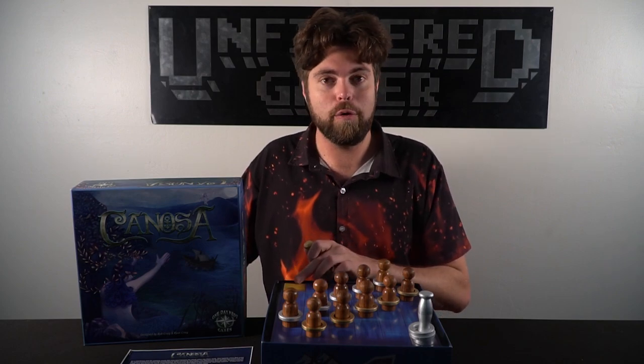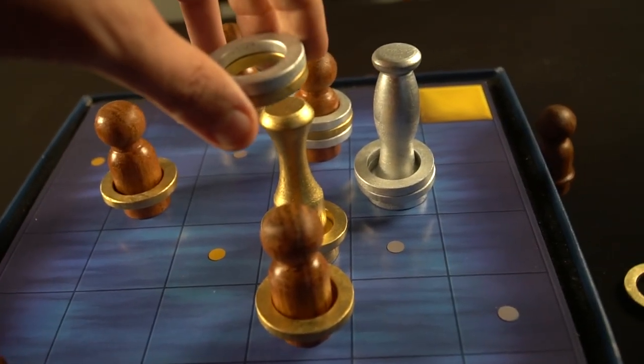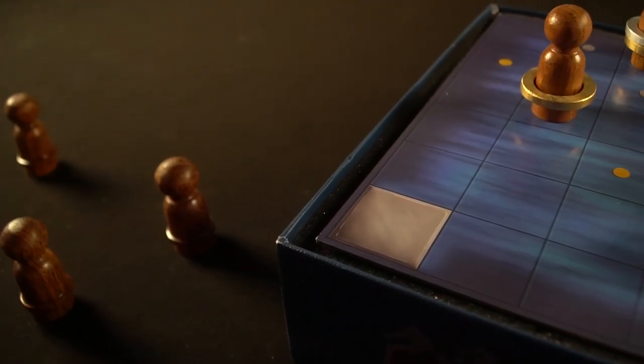Your objective is to move sailors into your designated area on the board. There are two main areas on the game board where your sirens start the game, and that is where you'll need to place your sailors to win. If you can get four sailors onto that space before the other player, you win the game. The other way you can win is if your opponent can't make any moves.